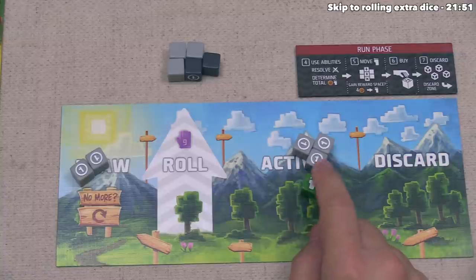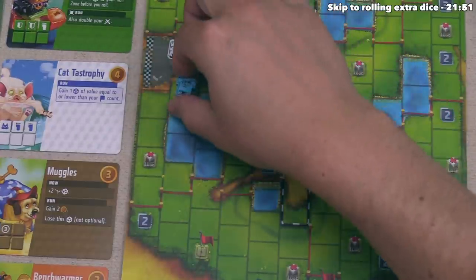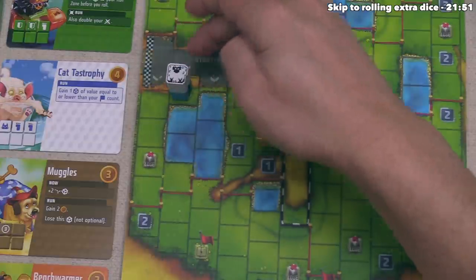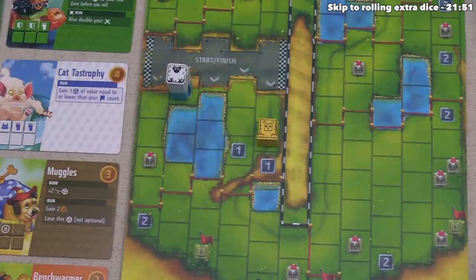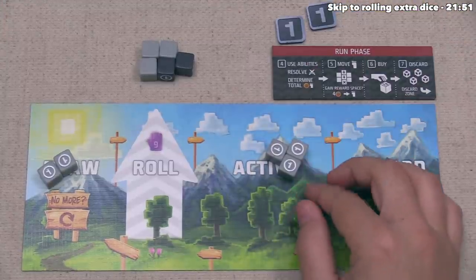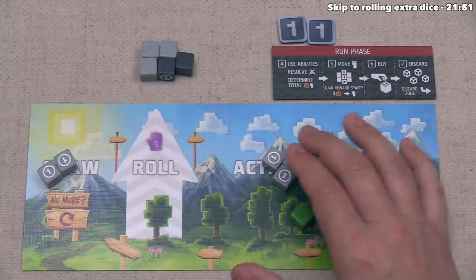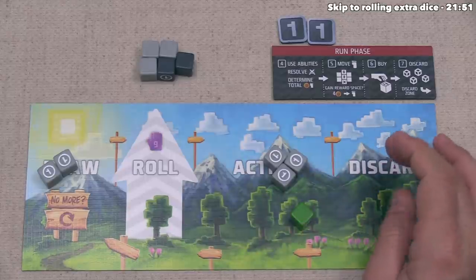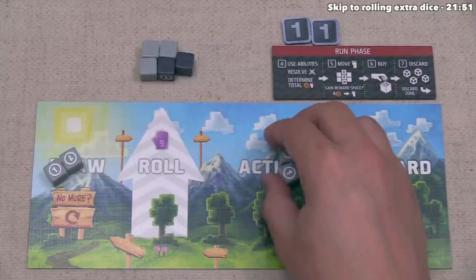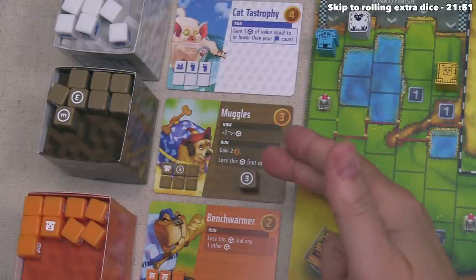Now it's our run phase. We have one foot, so let's move once. I think let's go the slower route onto this spot to get two credits — that seems quite powerful. It's worth noting that if the blue player were still there and we moved there too, that is allowed — we still get the printed benefit. There is no penalty or bonus for being first or last to land on the same spot. We take two credits and can now purchase one or two dice.